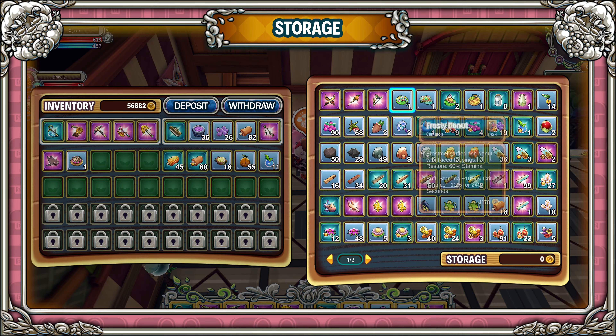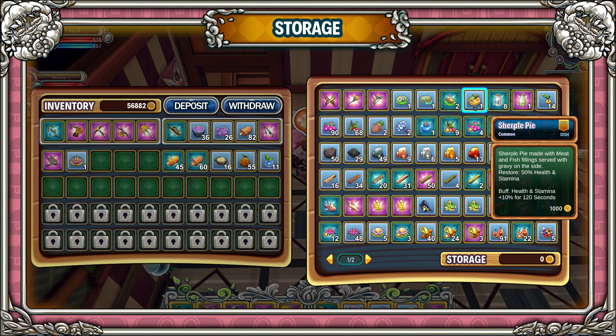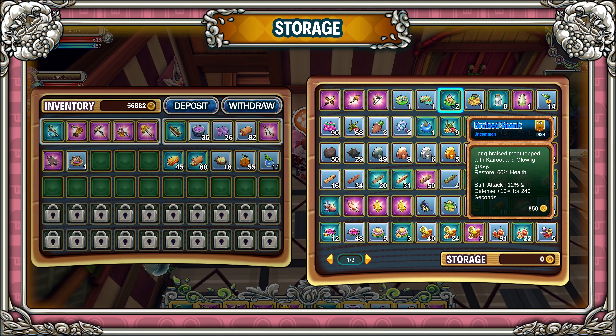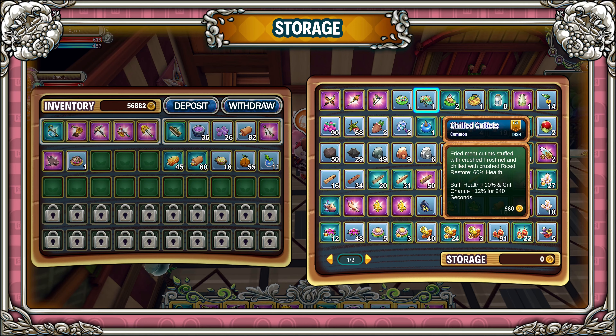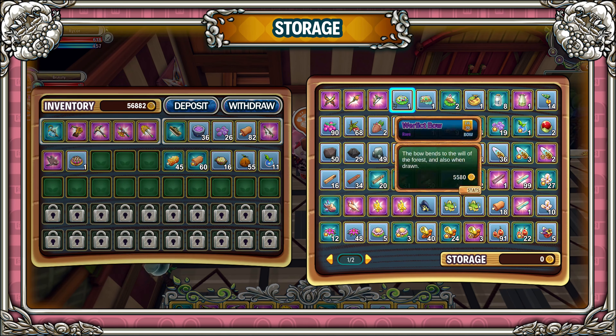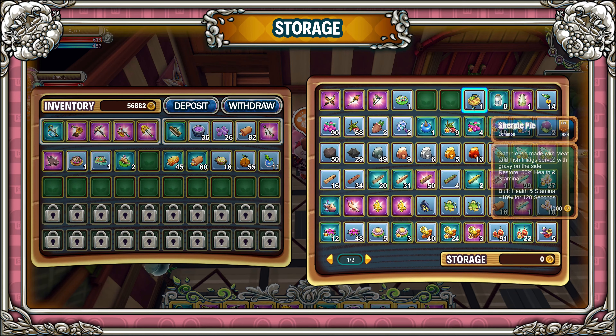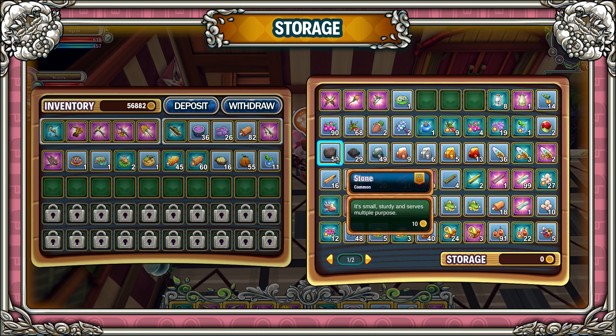What food do I want to take with me? This one is stamina — I don't really need stamina, but I would need health. So I could take all these health ones with me. That's a buff of 10% health and stamina for 120 seconds, 12% attack and 16% defense for 240 seconds, 10% health and 12% crit chance, and this one is 12% attack and 10% crit chance. Let's just take these out — never know, we'll see which one we use.